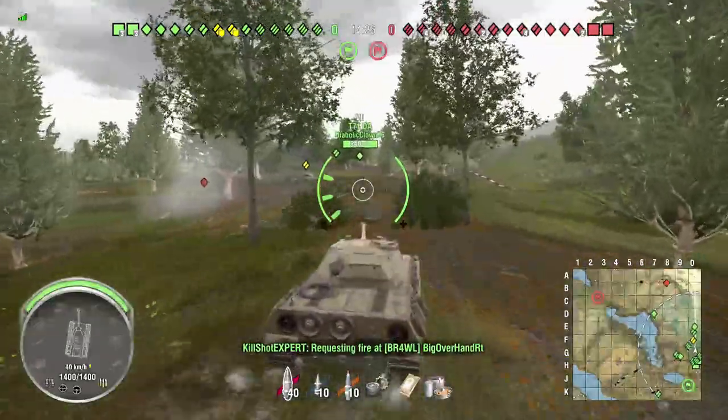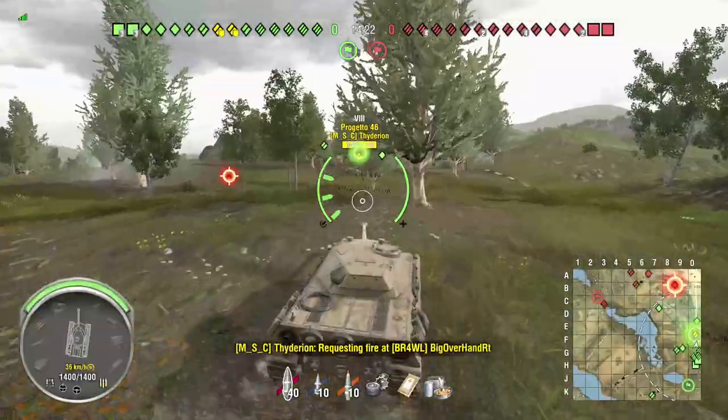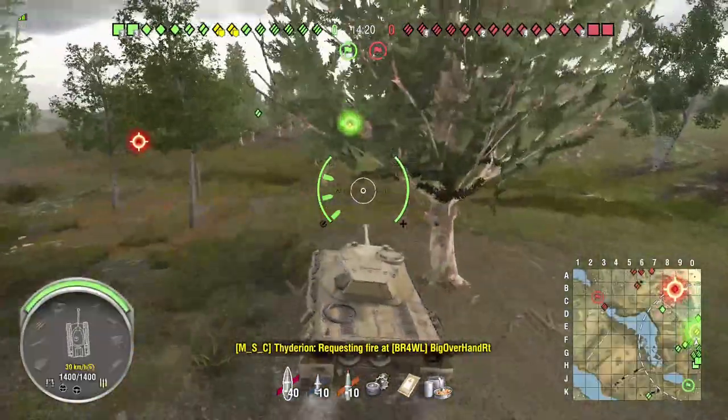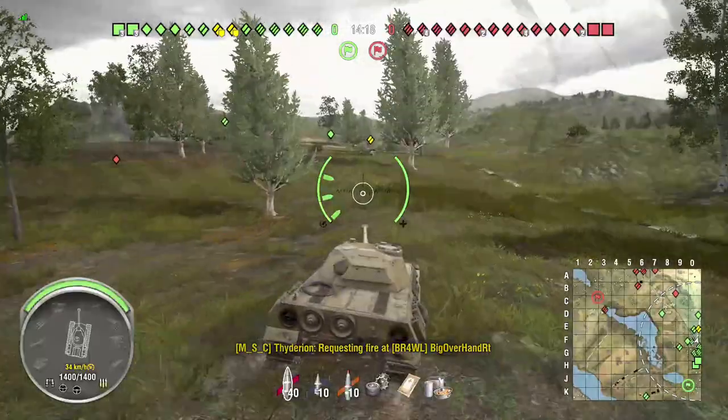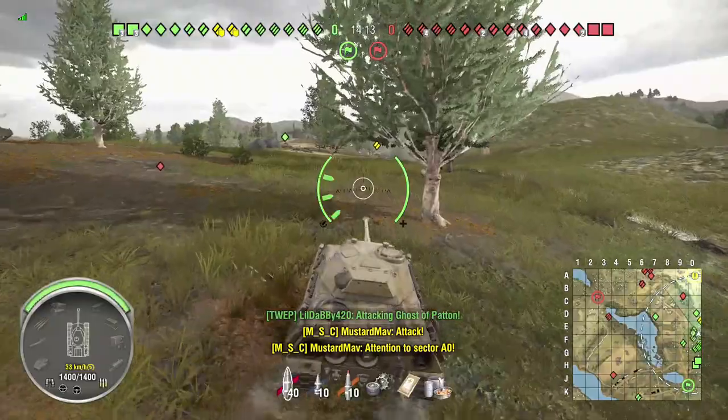On this map, whoever wins the hill generally wins the game — that's not always true, but generally it is. Fast medium tanks need to get to the top of the hill and hold it until your heavies get there.